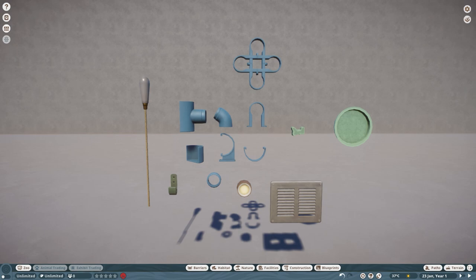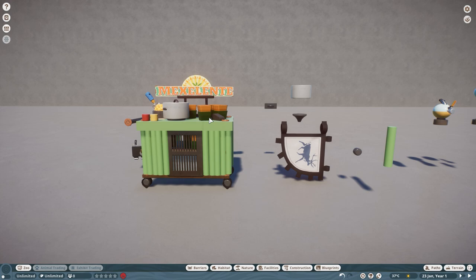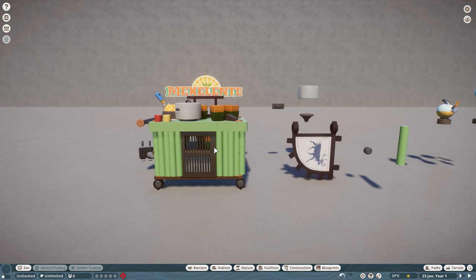Let's take a look at some of the builds that I made in the latest episode. First of all, this was something that I was quite proud of — the Maxalente popcorn cart. I've already used this cart technique in the past and also explained it in the previous episodes.